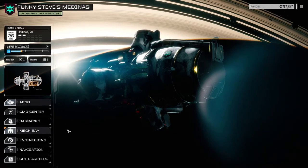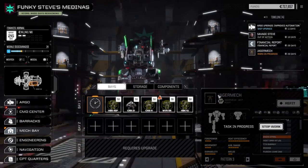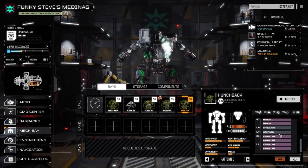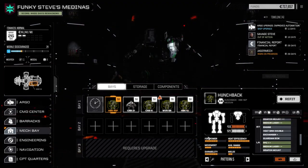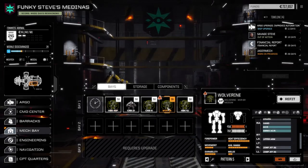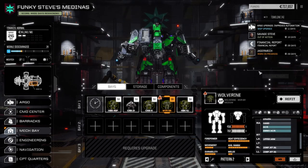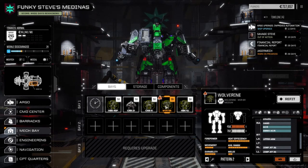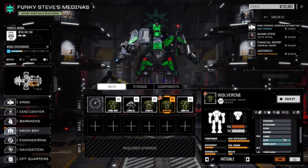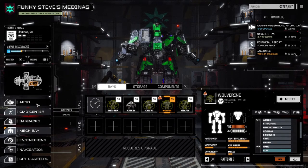Right now we have a lance of four medium mechs. We've got four pilots. We've got two Hunchbacks — the MRM Hunchback and the double PPC medium laser Hunchback. We've got our Crab and our Centurion. I haven't started working on the Centurion yet — I'm going to wait until the Jagermech is back and then we'll figure out what we're going to do with these two mechs.